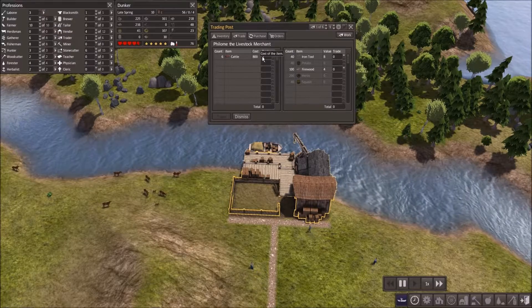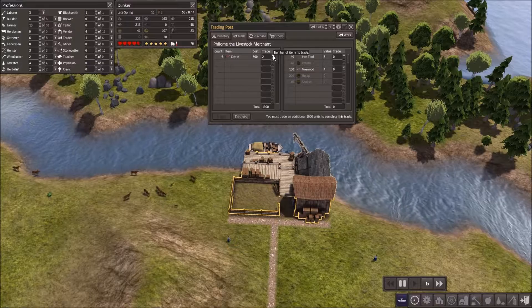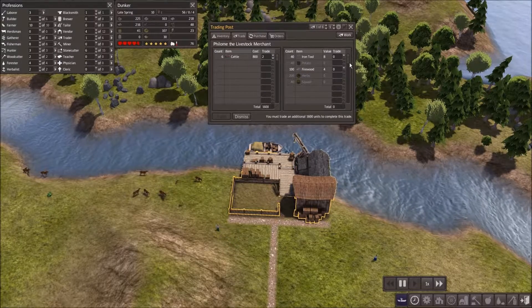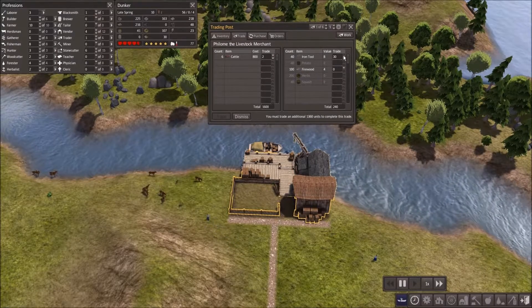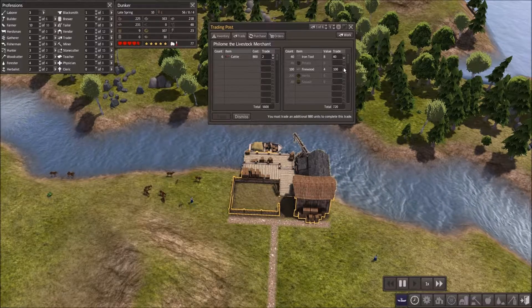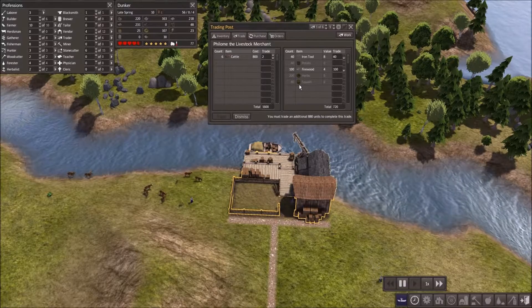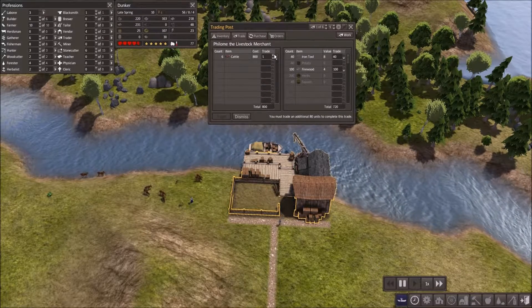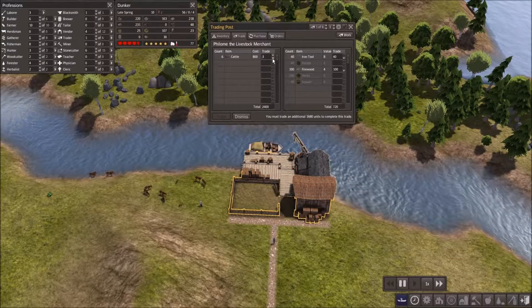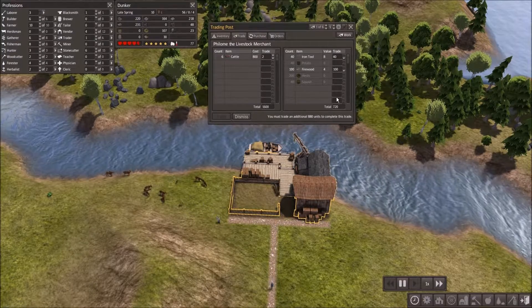What do you have? You have cattle. Let's get three, I guess. He doesn't want to buy this stuff apparently. So we need a lot more stuff here.